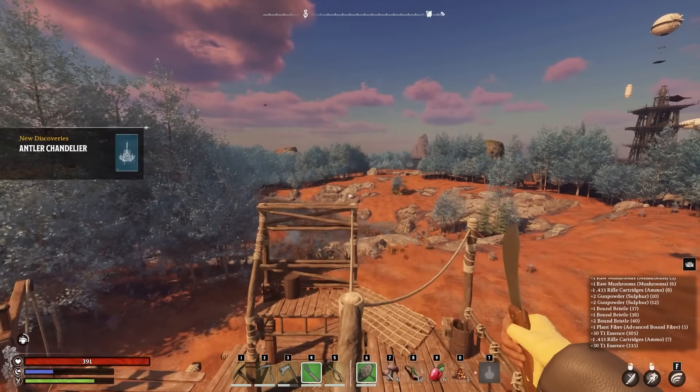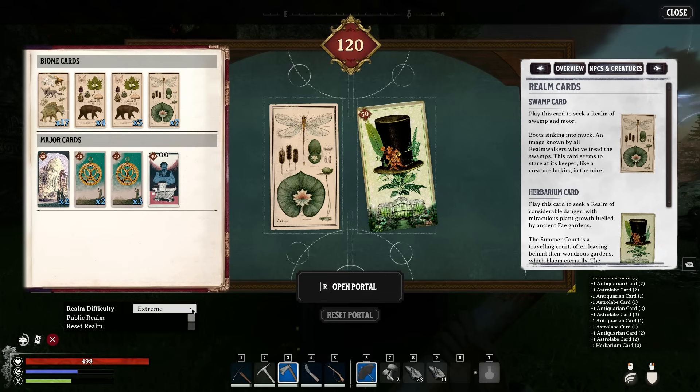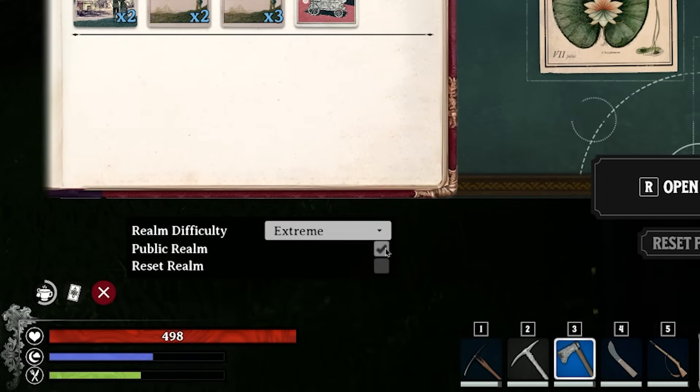Your quest is to explore all the different realm combinations possible and unveil all the secrets Nightingale has in store. The major card you play sets the base difficulty for the realm, but in the bottom left you can also change this. If you choose easy it will tone things down — making it 13 instead of 30 — while if you go to hard or even extreme, all the mobs will be more powerful with their HP and damage scaled up. If you're ready for a real challenge, try out extreme with a higher difficulty card.